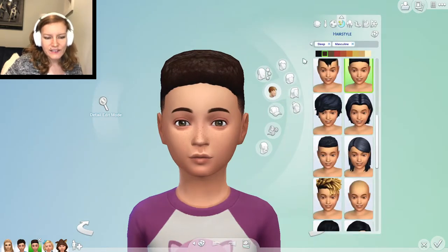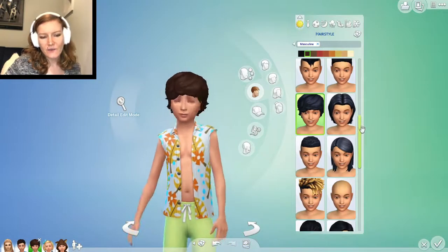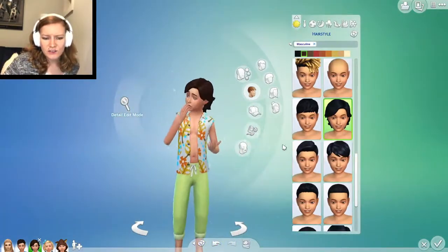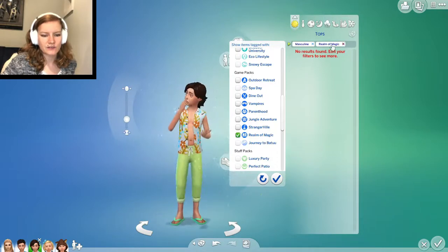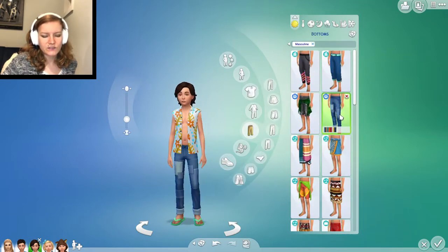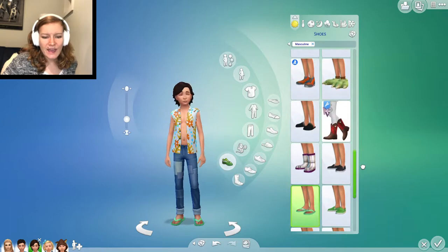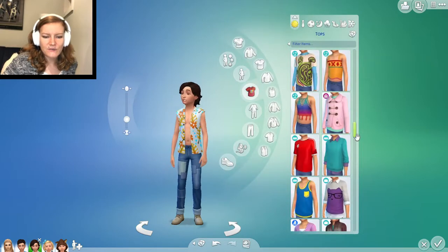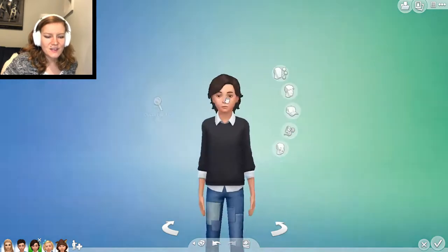Let's jump into CAS. Here's Neville — I don't love his hair. I feel like it should be a little more carefree. Oh, I like that one a lot — that one's cool. He's definitely magic, throwing out spells left and right. But kids can't actually use magic. Since he's a wizard, the Realm of Magic pack doesn't actually have any clothes for kids, so we'll just have to find him a different top. Let's start with some pants — I feel like Neville's been really playful so far. Some pants with knee patches, and we'll give him some boots so he can run around.